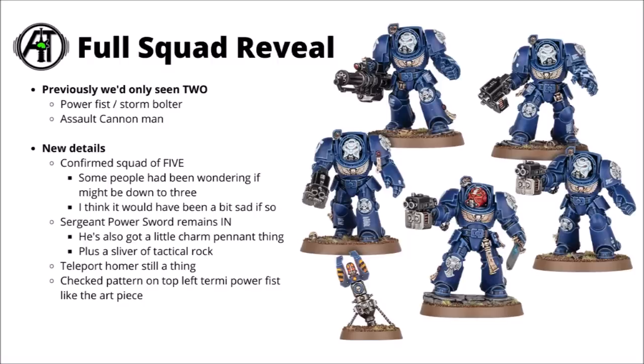As expected from the online reveal trailer, it does look like the Sergeant is keeping his iconic wargear. The Sergeant's got a Power Sword and Storm Bolter, plus there are a couple of other interesting modelling details on him - standing on a sliver of tactical rocky outcrop, plus he's got a bigger pennant charm with some litanies hanging off the front of him. The red helmet also denotes that he's the Ultramarines Terminator Sergeant. That one does rather bring back some classic Terminator vibes - reminds me of an old box set.